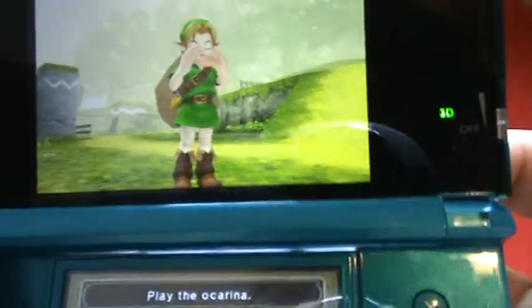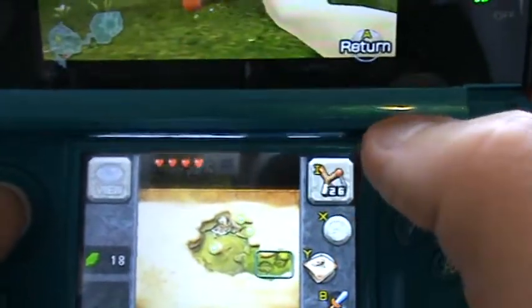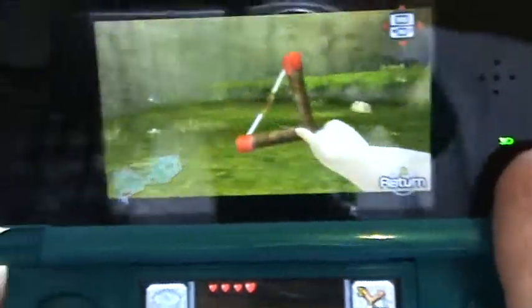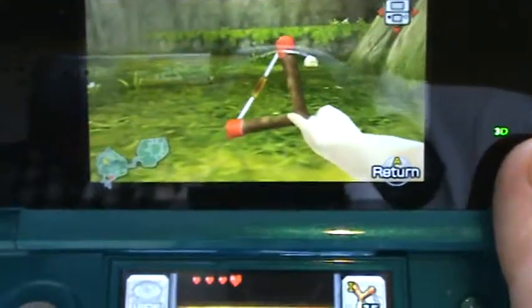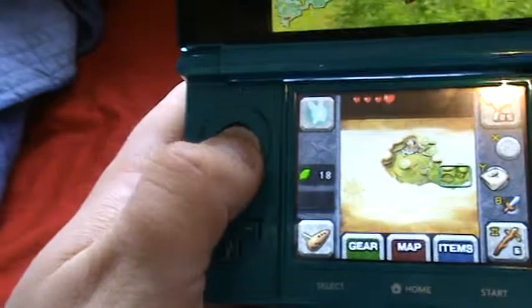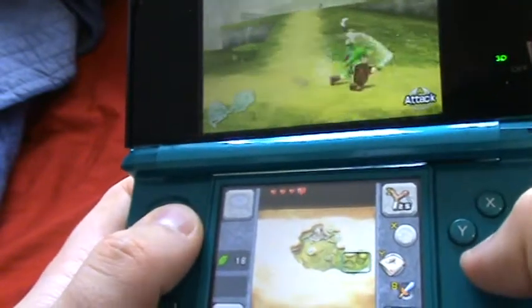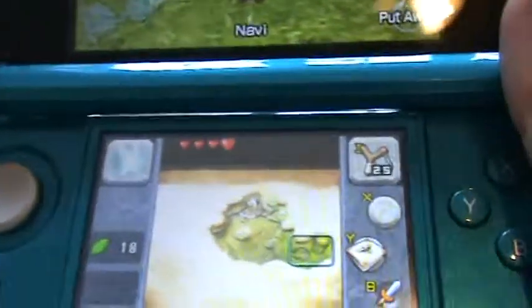You can also use the bottom touch buttons — for example, press one to go to the Ocarina and play it. A new feature is that if you move the 3DS up and down, it will aim your weapon using gyro controls, which is a lot easier than the old way. The 3D movement is a lot better than the N64 version.